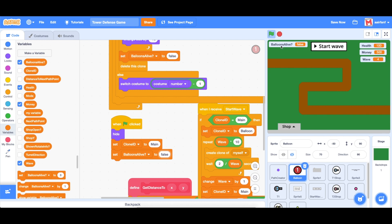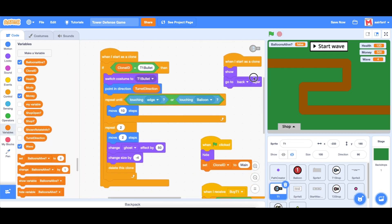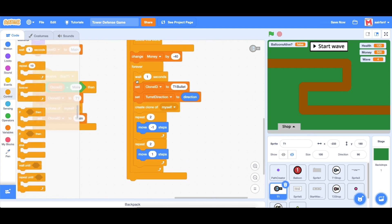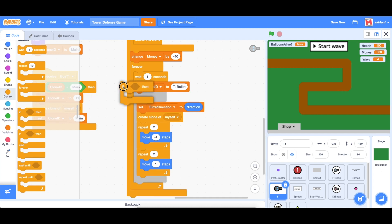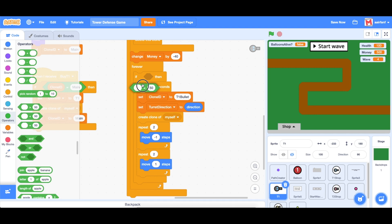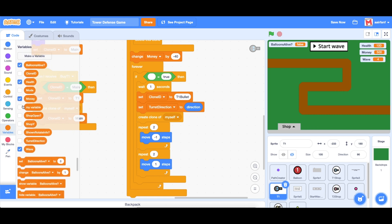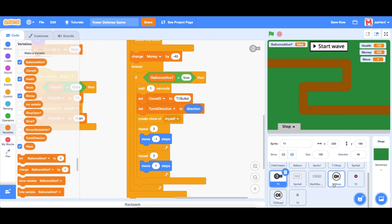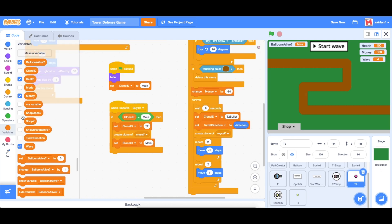Now let's actually use this variable. Go into turret one and find where we're spawning bullets. We only want to do whatever is inside the forever loop if there are balloons, so drag in an if around that, drag in an equal sign, say true on one side and use our newly created variable balloons alive on the left side.